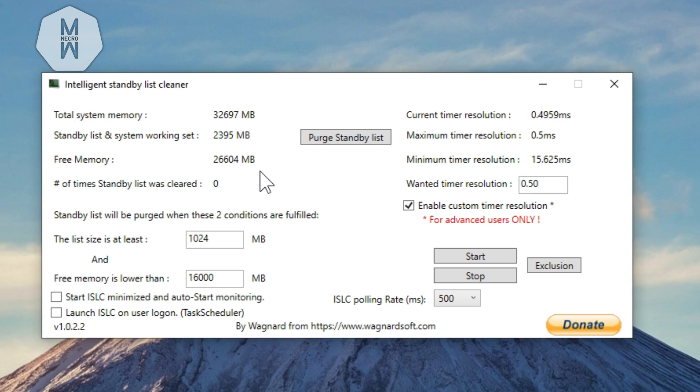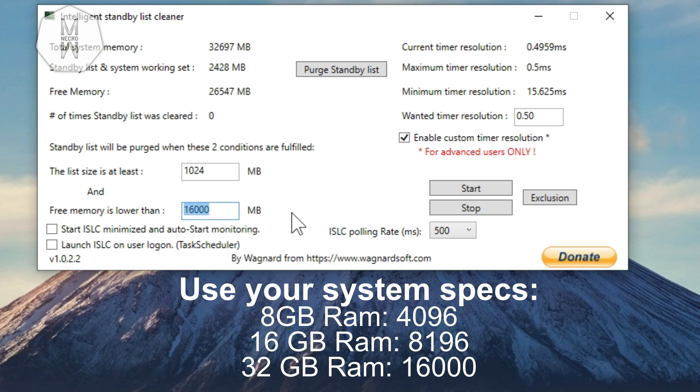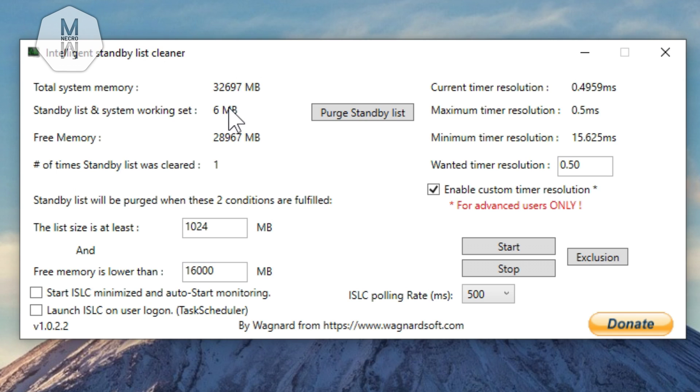In the program you'll see your total system memory. I have 32 GB of RAM so I put half of that — 16 GB — into the 'Free Memory is lower than' field, so it will purge the standby list every time RAM usage hits 16 GB. Set the wanted timer resolution to 0.50 and enable custom timer resolution. If you have a high-end PC put the value to 500, but if you have a medium to low-end PC put it to 1000. Never set it to 500 on a low-end PC as it will strain your RAM. Then click Start and you're good to go.